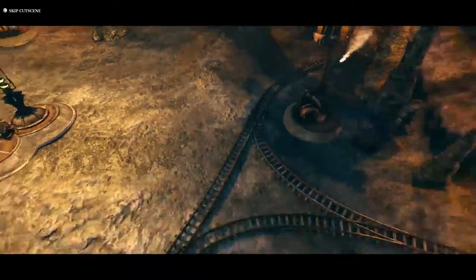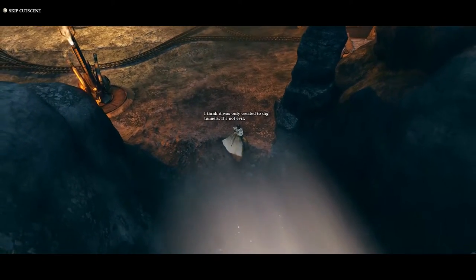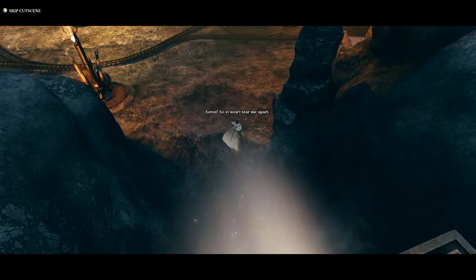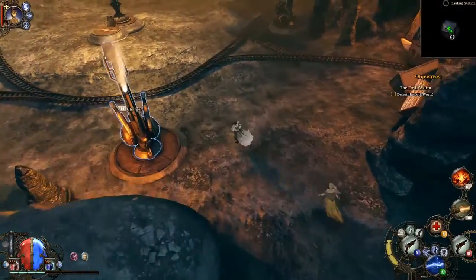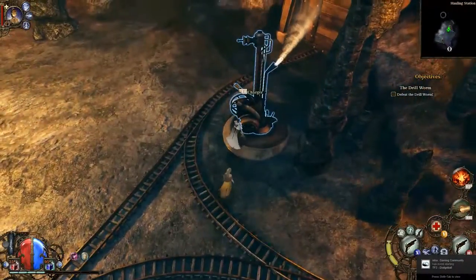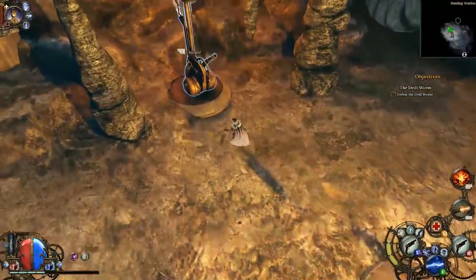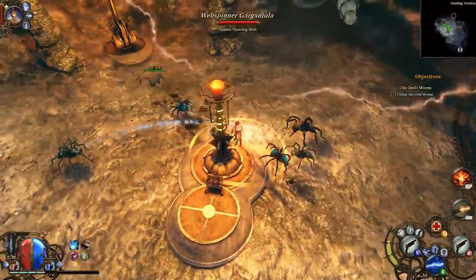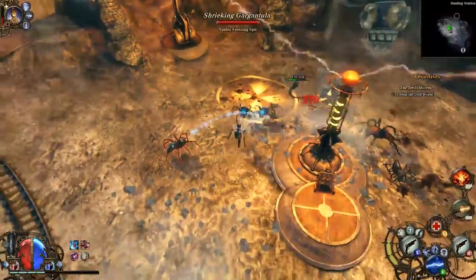Hey, Rob here, and what you're looking at is The Incredible Adventures of Van Helsing by Neo Core Games. It is a really wonderful action RPG, but there is one part that annoys the living crap out of a whole lot of people in the forums — this particular scene with the drill worm. So I'm going to show you how to defeat the drill worm.